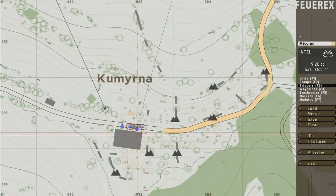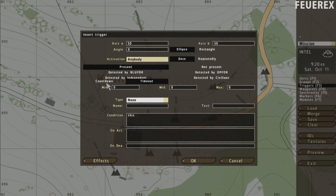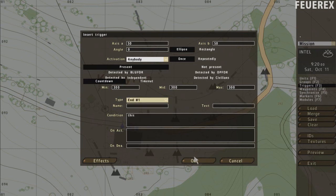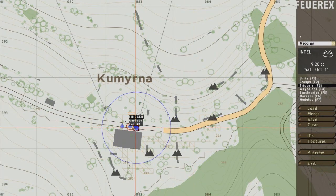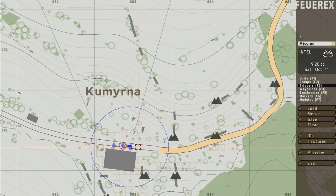Now make a trigger very close to the player's unit, activation: anybody, and set the countdown to some nice time — let's say 5 minutes. It always depends on the actual mission: how far is the enemy and how long you want the player to play. If it's too long, it will be boring and difficult. If it's too short, the player might just hide somewhere without the need to fight. Set the type to end number 1. That's about it, the mission is done. Of course, add some triggers for music or text if you want.